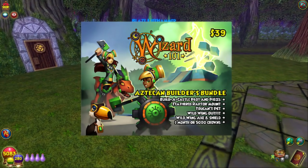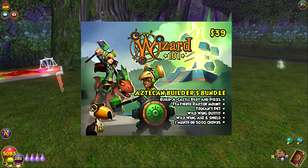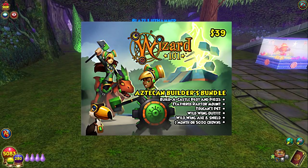I'll just be showing off some of the stuff in the new bundle — it has a new house and all that. From the card itself, it's $39 from GameStop, and it says it comes with a Build-A-Castle plot and pieces, Feathered Raptor mount which I'm using right now, the Toucan Pet, Wild Wing Outfit, Wild Wing Axe and Shield, and one month or 5,000 crowns.